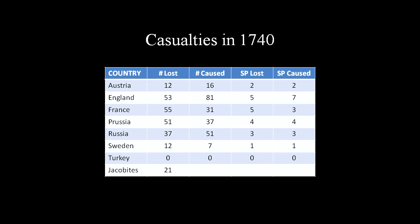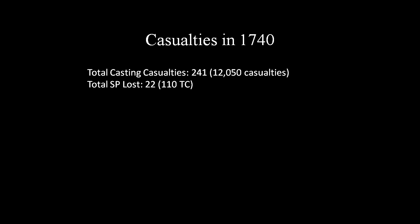The Jacobites, even though they are a non-player entity, lost 21 casting casualties while inflicting 18. They have lost 2 SP and caused 2 SP casualties. In total, there have been 241 casting casualties, which equates to 12,050 casualties. The total economic loss of 22 SP is equal to 110 Tricorn.